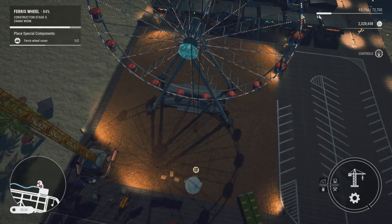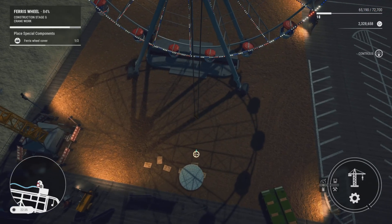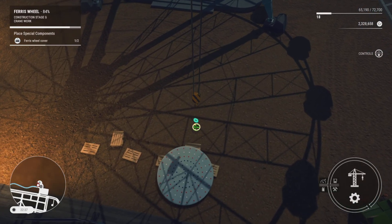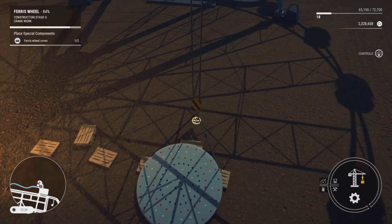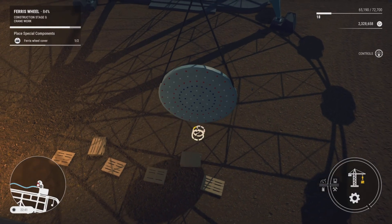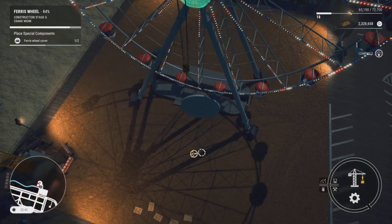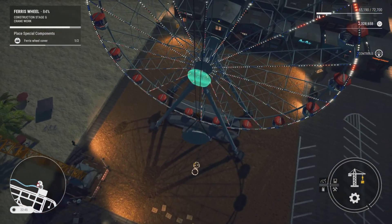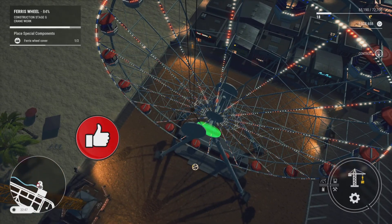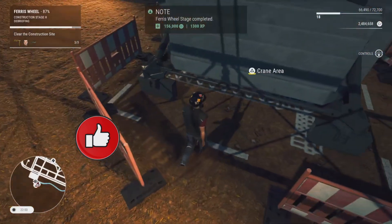Now we'll bring our hook all the way up, lift it over the top of the Ferris wheel, bring it back across, and drop all the way back down to the ground to pick up the front face plate — we've left the easiest one for last. It takes a little bit to lower the cable all the way to the ground. We'll lift this one up and drop it into place — nice and easy, just lifting halfway. If you like this video please feel free to hit the like button. There we go — the Ferris wheel is all complete!